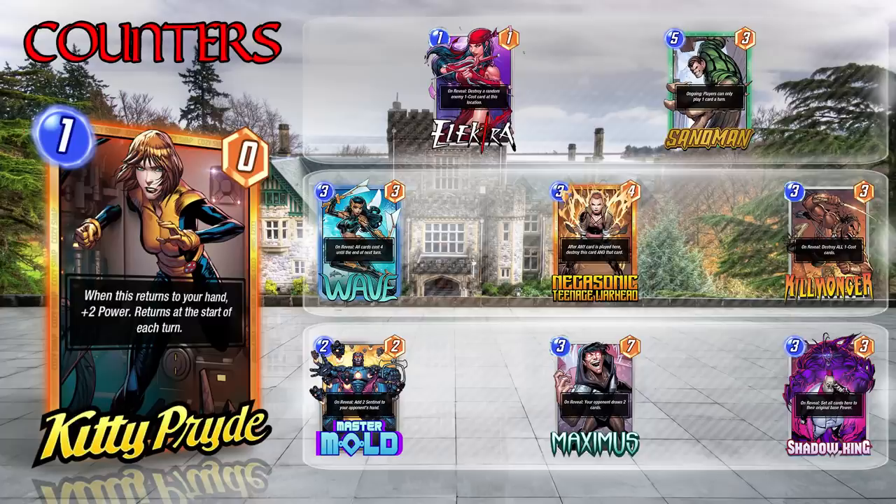We're going to see a lot more of Wave and how she interacts. Negasonic — not a lot of people have her, but she's definitely a cheeky option to give you a dead Kitty you can't play. Killmonger is obviously a natural counter and probably the most common one you'll see, as well as Electra. Master Mold and Maximus are both other counters — if you spam the opponent's hand, Kitty can't jump back and get that bonus, and their decks are designed around doing that.